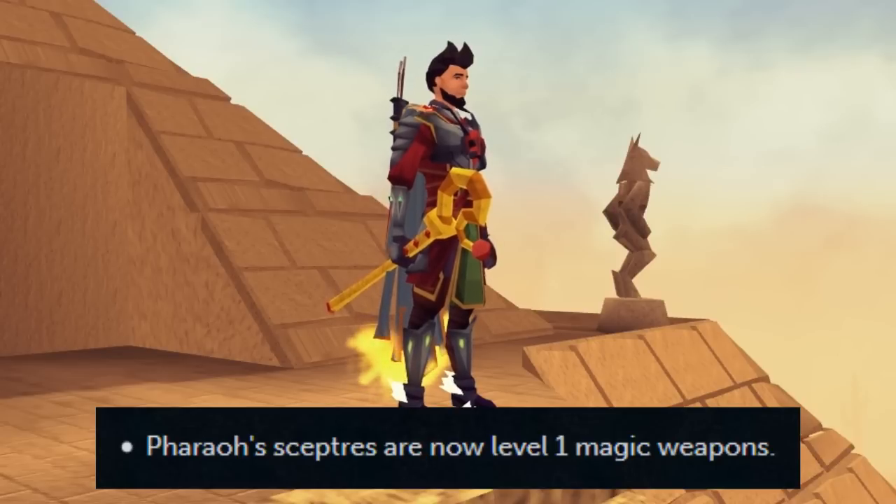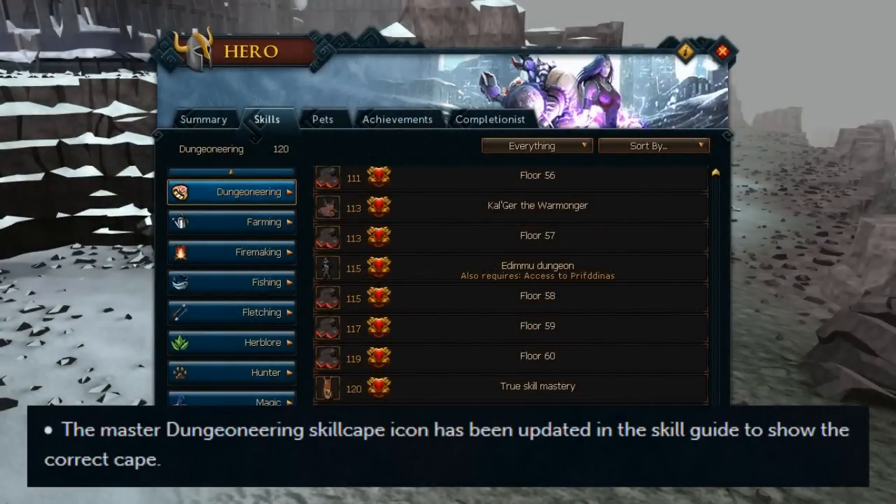Also, pharaoh scepters are now level 1 magic weapons. The master dungeoneering skill cape icon has been updated in the skill guide to show the correct cape.